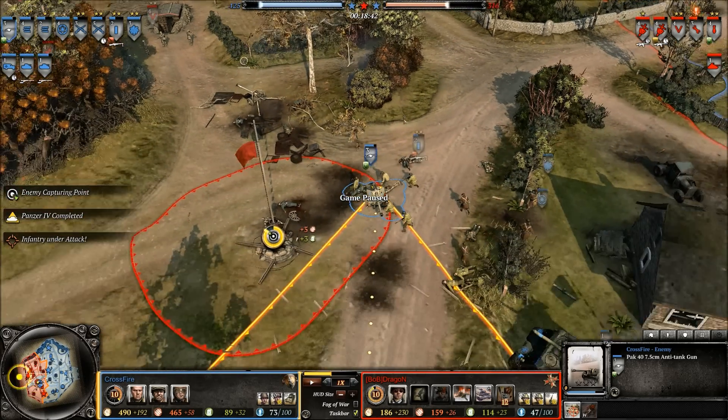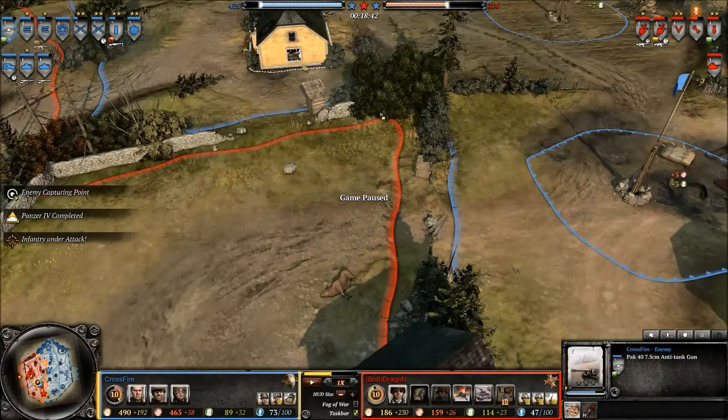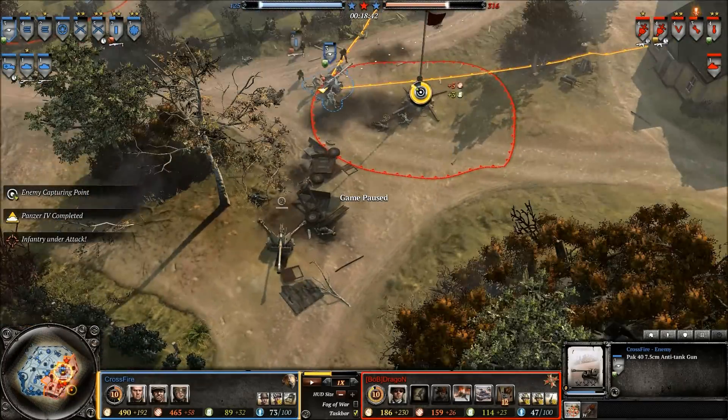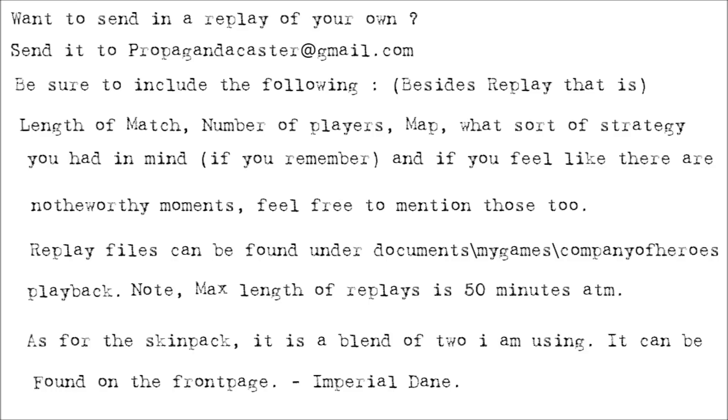That largely covers the basics of anti-tank gunning and fighting versus enemy armor. Hopefully with this guide, people will have a much stronger idea of dealing with tanks using their anti-tank guns, and how to keep them at top veterancy without getting wasted in senseless manners. Hopefully you've all learned something. This is Imperial Deng Chang — cheers and thank you all for watching.